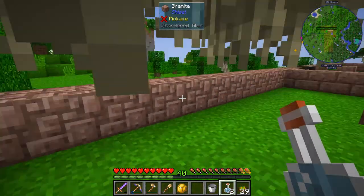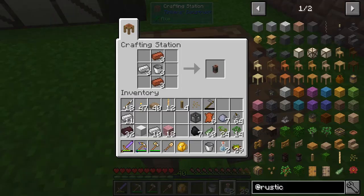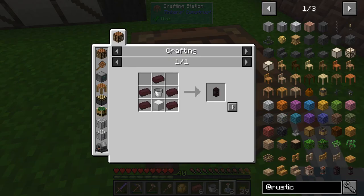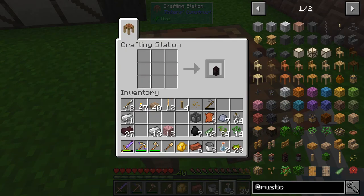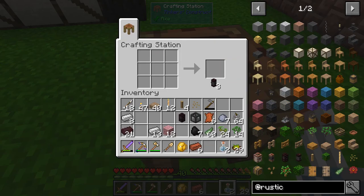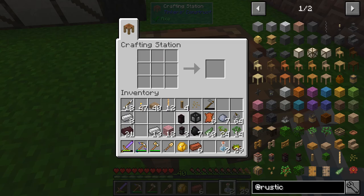What we want to do is make more advanced potions in general, so we want to make the advanced alchemic condenser. We need three retorts here, because one needs to be behind it.